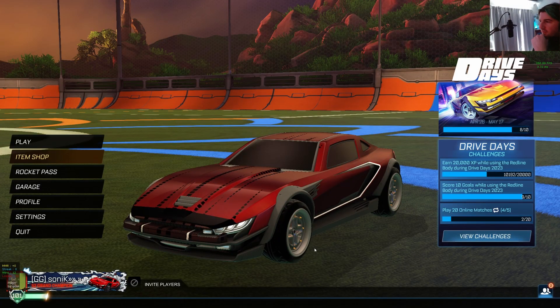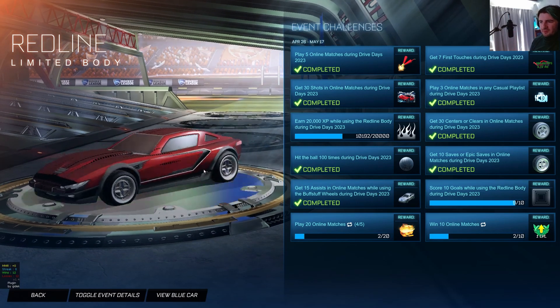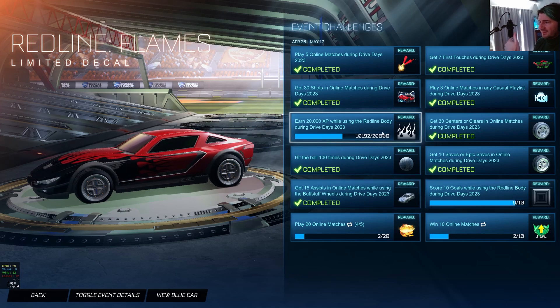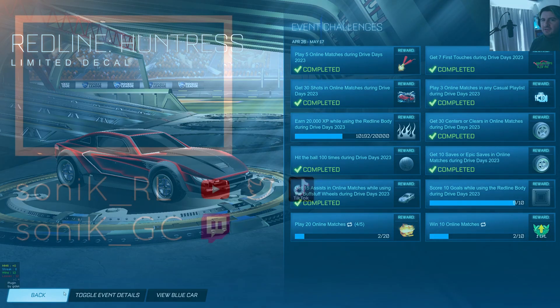Coral and I grinded it out — it took us about two and a half hours. I streamed the whole thing if you're interested in watching. The car feels pretty normal. There are a few extra things to unlock, like this decal which requires 20k XP, and another that needs 10 goals. It actually kind of matches the hitbox and looks like a normal car. That's how you get it — see you next video!